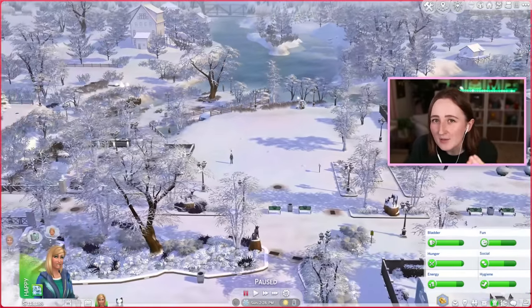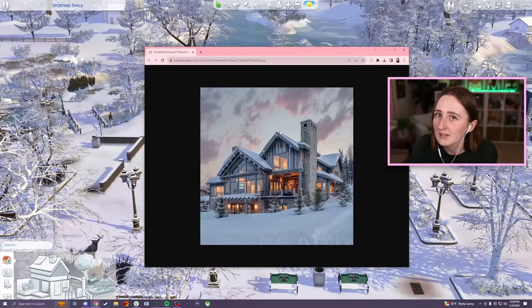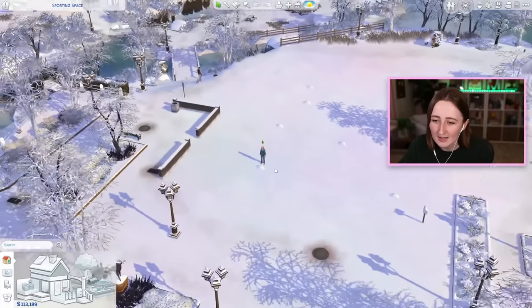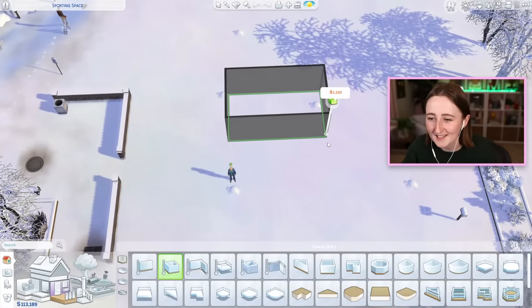When I think of Brindleton Bay, I mostly think of the fall, but it looks beautiful in the wintertime. I found this picture of a real life house and I was kind of inspired, so I might try to build something kind of like this. I like the stone and the wood paneling — it's cabin-like without being a dark brown wooden cabin. Also, I have Nancy Landgraab here as a test sim. I made her stand outside in a blizzard so I could get it to be snowy, and now she's just still here.